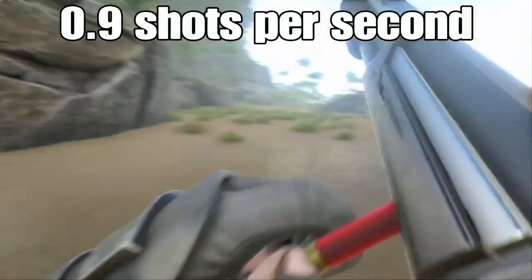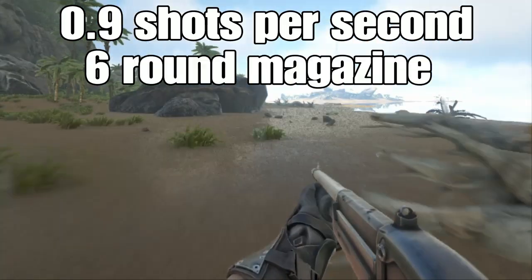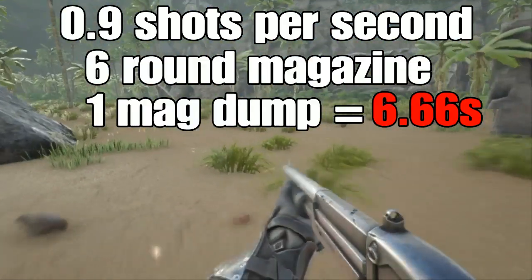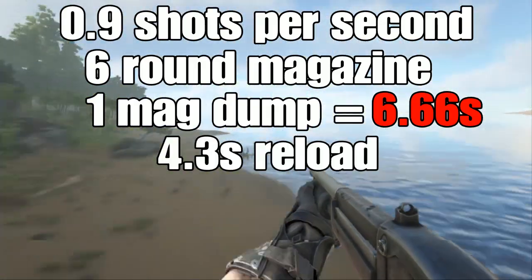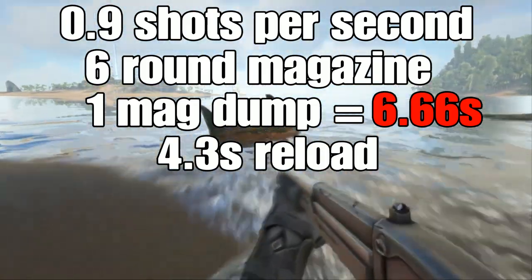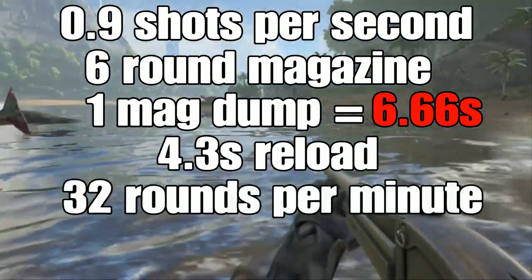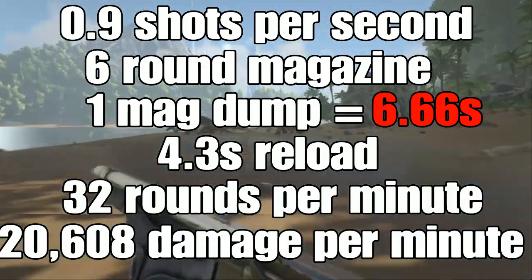The fabricated shotgun shoots 0.93 rounds per second. With a 6-round magazine, this means one mag dump will take 6.66 seconds — scary, I know. A reload will take 4.3 seconds, meaning roughly one mag dump and reload will take 11 seconds. This means within one minute, you can get out 32 rounds worth 20,608 damage.